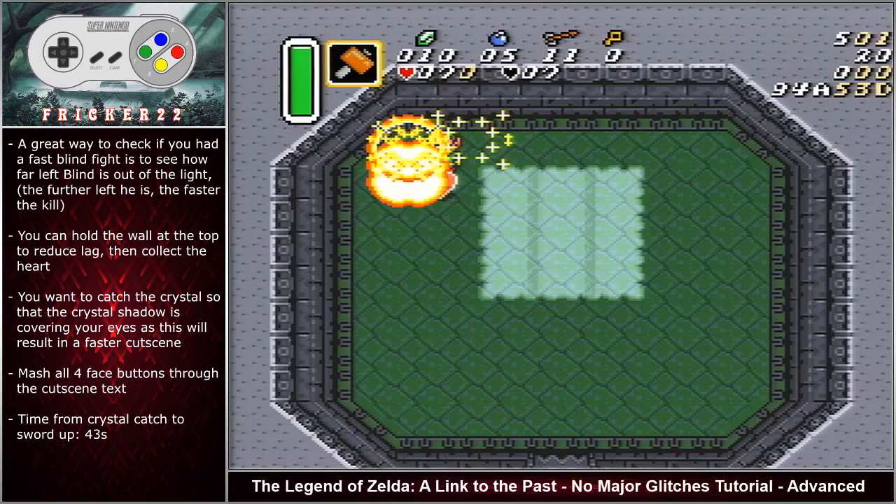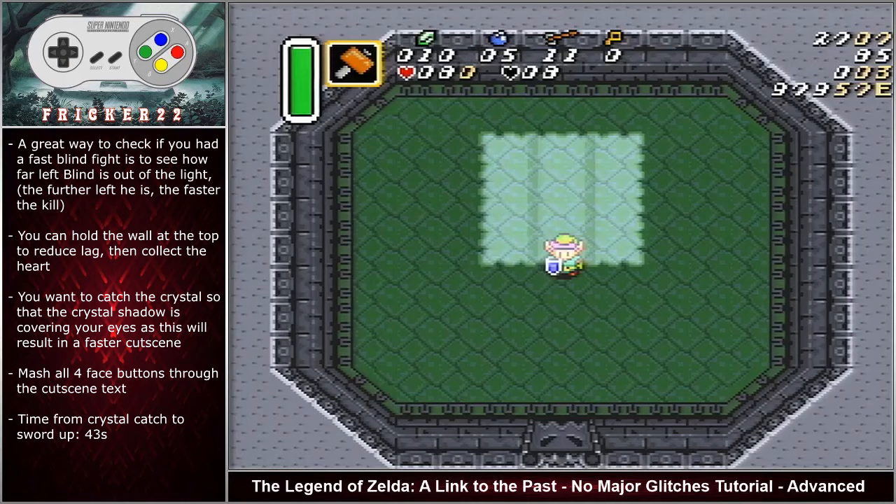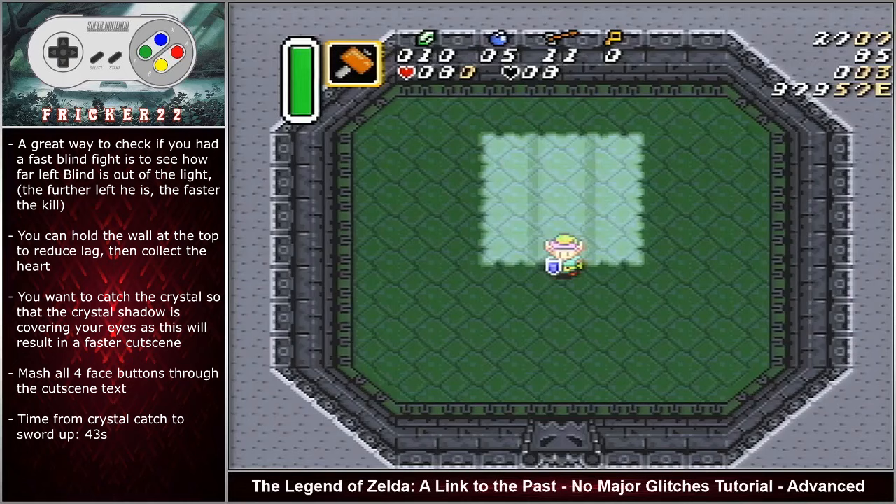You can hold the wall at the top to reduce lag and then collect the heart. Since we defeated the boss at the top of the screen, we want to make sure that we catch the crystal where the shadow of it is covering Link's eyes. This will result in a faster crystal cutscene with the maiden.